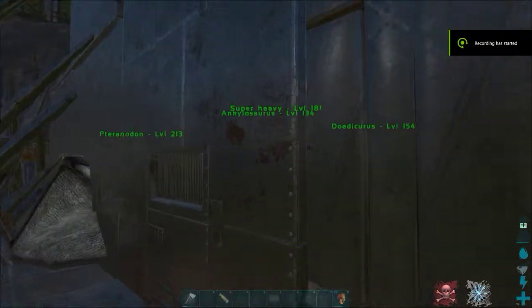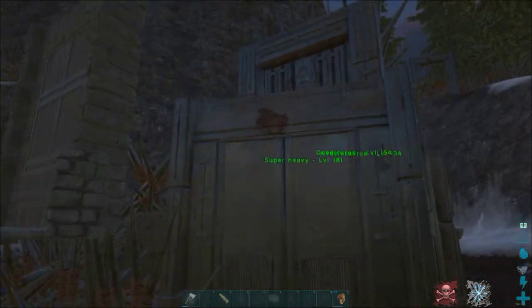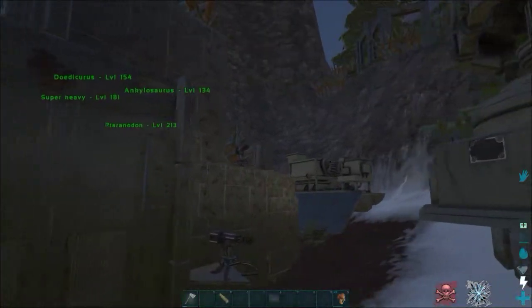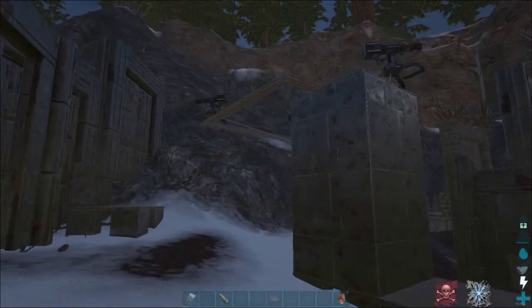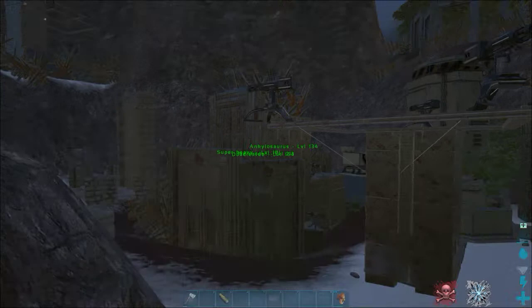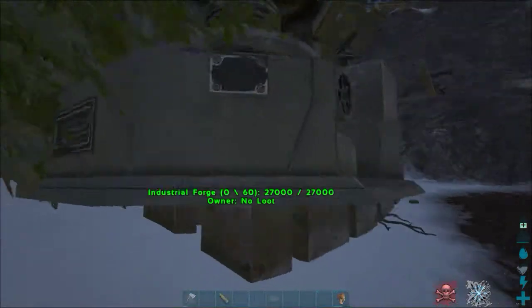I've been playing hard over the weekend and the base is not the most structured in the world, but we finally have turrets. Three there, three here, two there and some more in tricky spots. We'll see if this gets me raided or not. The base is looking like a mess pretty much, but at least I have some defences now.